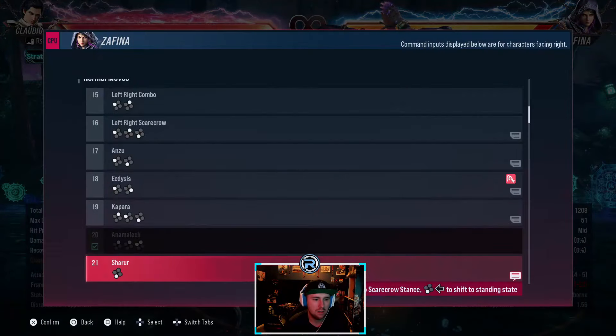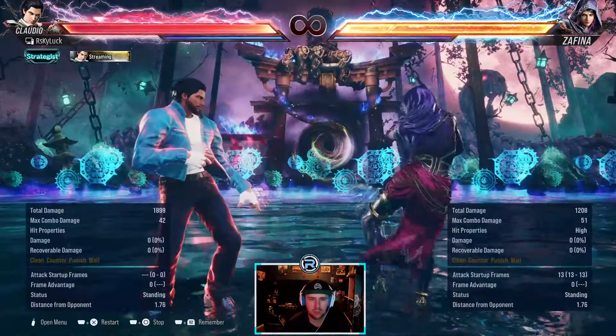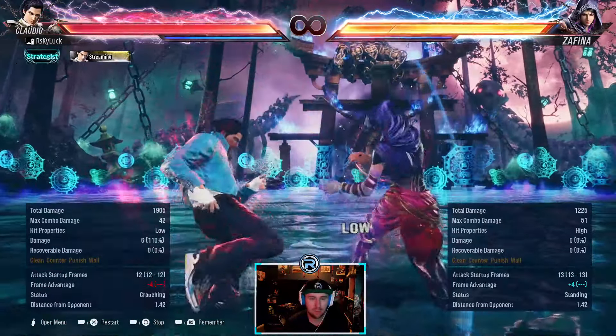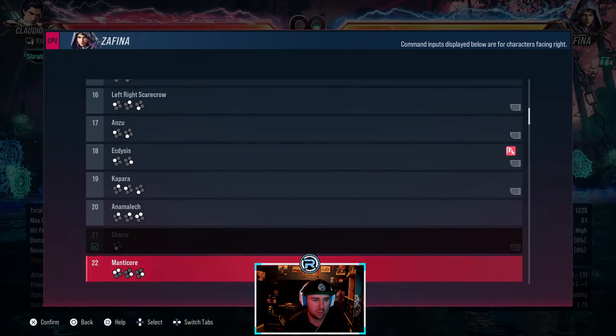Same as Tekken 7. Standing free — this is neutral again, probably a setup to catch people jabbing, usually what this is used for. Again you can probably do down 4 against most of the options.